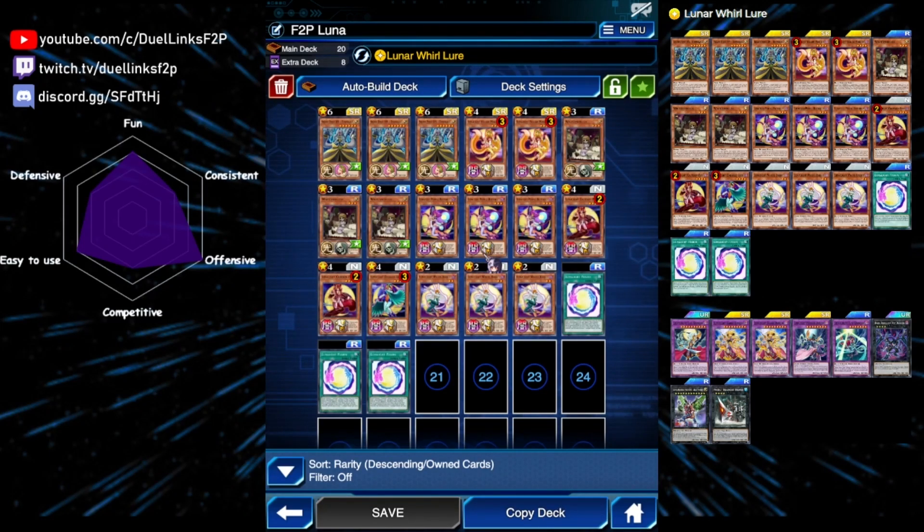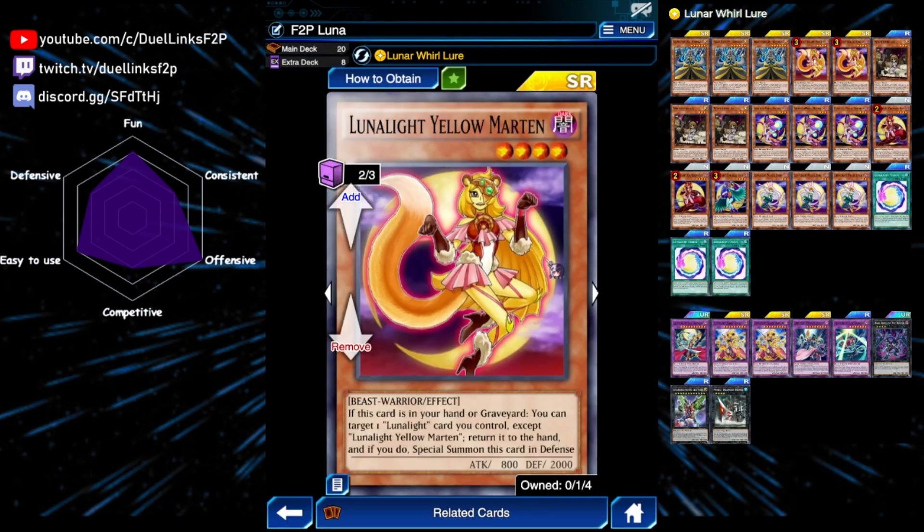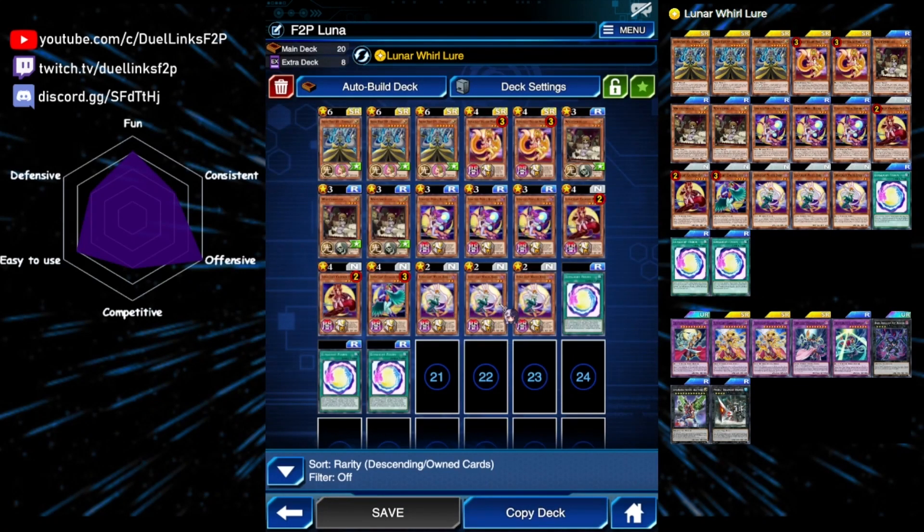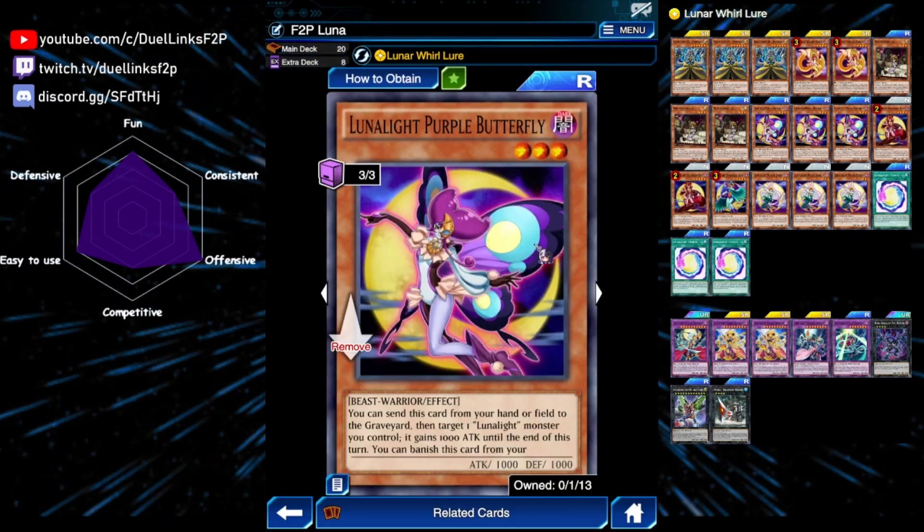Next are the Lunar Light monsters. We're playing two Yellow Martin — when it is sent to your graveyard by card effect, you can grab a Lunar Light spell or trap. Also, if it is in your hand or graveyard, you can return a Lunar Light card you control back to your hand and then special summon this card in defense position, but it will be banished if it leaves the field.